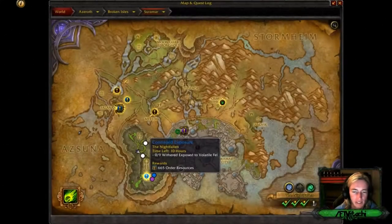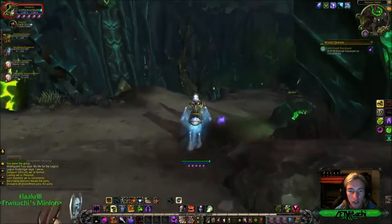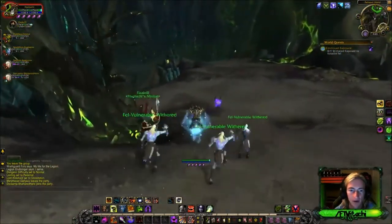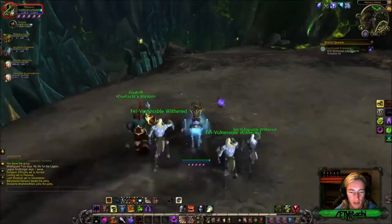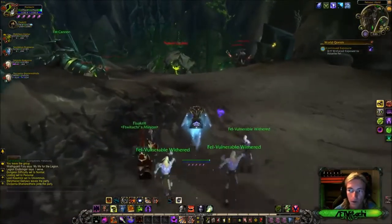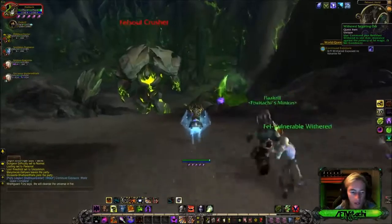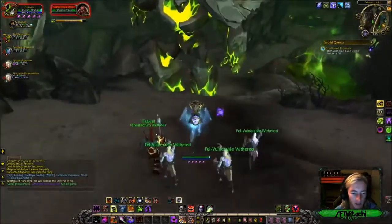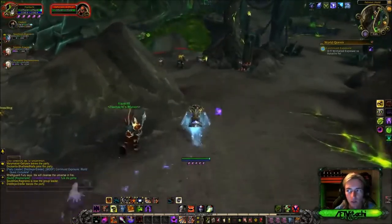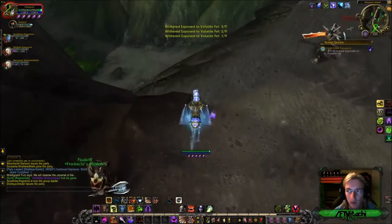Alright everybody, continued exposure — another world quest here in Legion content. It's technically down there, so we're gonna make our way down. Withered exposed to volatile felt: you get an item called withered targeting orb, and you basically gotta put them into the volatile fell. Simple tasks.